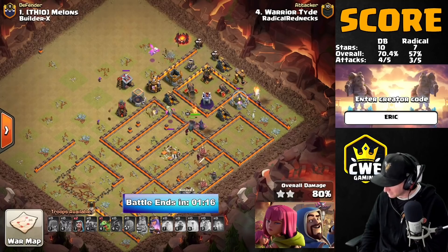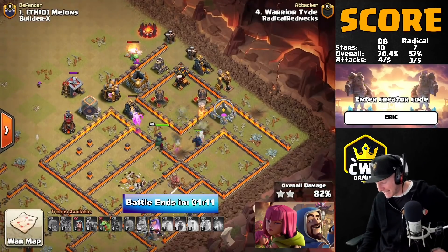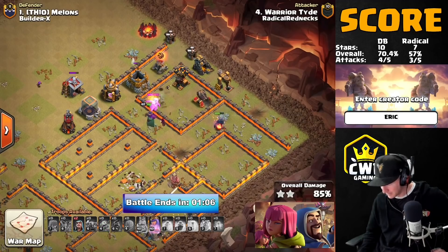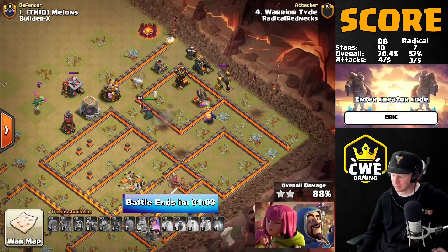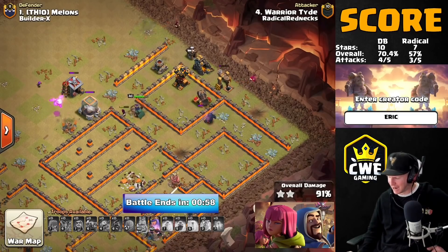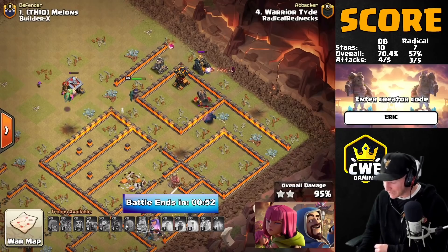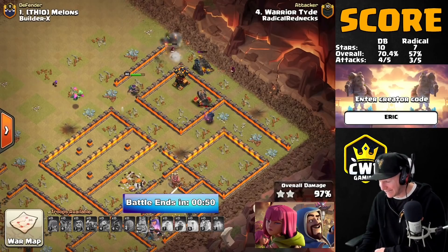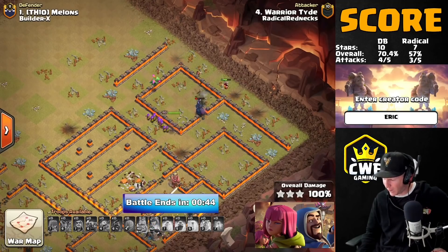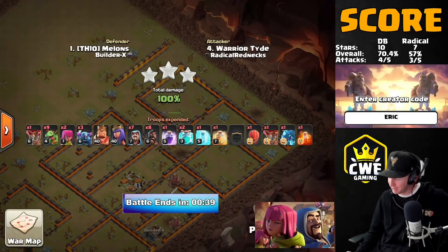Baby dragons working on the top side, one more air defense to work through, a couple cannons — this isn't looking half bad! It started off a little rough but he might get this. The Pekka is taking on the queen, one cannon on her, she still has her ability. If that Pekka breaks through the wall and takes the cannon, the queen could probably take the rest of the base by herself. It's a triple! Radical Rednecks is back in the lead — actually their first lead of the war. Pops the queen ability and there we go. Double Barrel playing from behind for the first time.